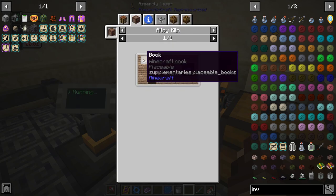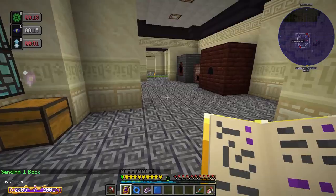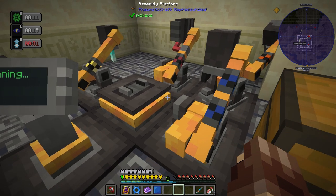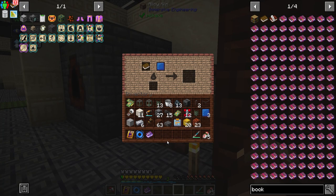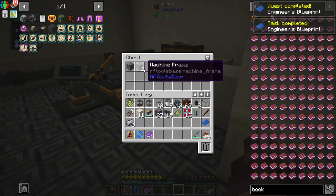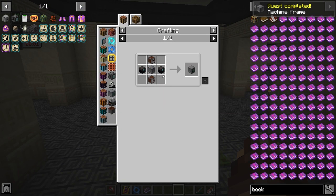Throw those in and grab the speed upgrades. Let's take a bucket of water along with our smoldering lapis and run that real quick — that gives us upgrade matrixes. We can combine those with a book and the alloy kiln to get our engineer's blueprints. There are the little machine frames — we had to go through basically the majority of tech over two days, but not that bad. Let's drop these into the alloy kiln.